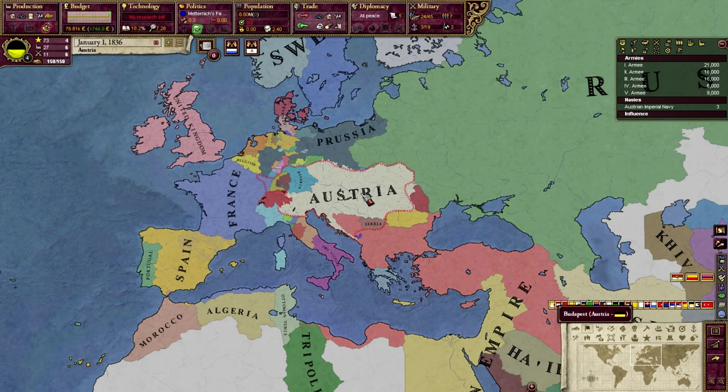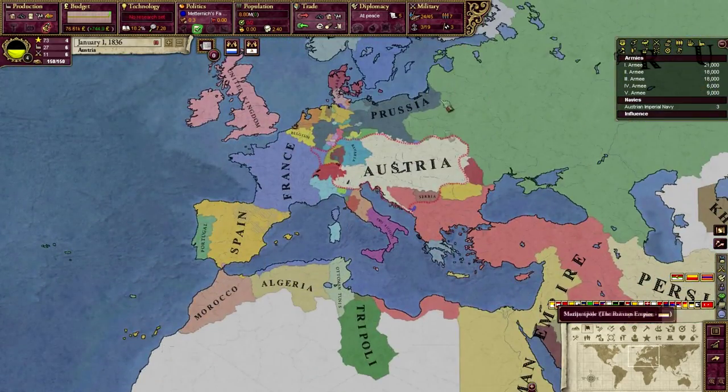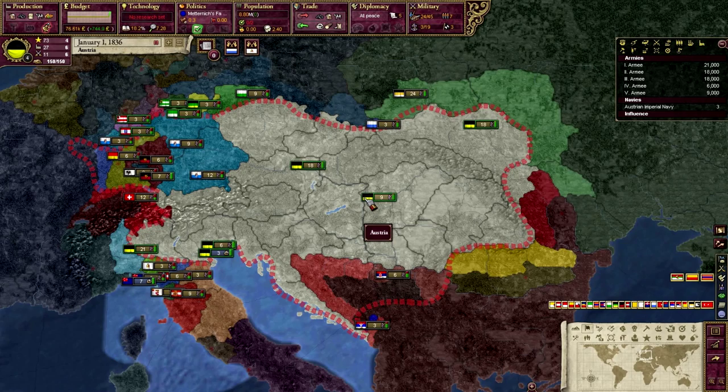Welcome back to the Victoria 2 Popular Demand mod. We're actually going to start the game now. If you want a full breakdown of what's different about the game, go to the previous episode — Episode Zero. For this episode we're just going to talk about my strategy. A lot of you might be wondering about this big red outline on the map — that's basically my new empire.